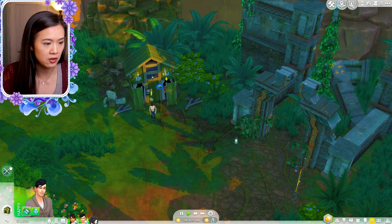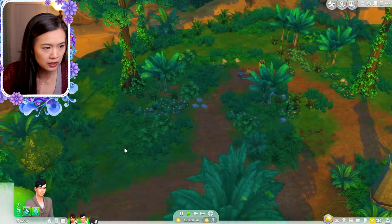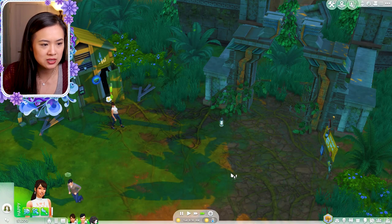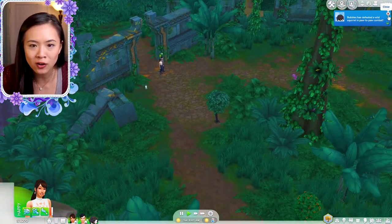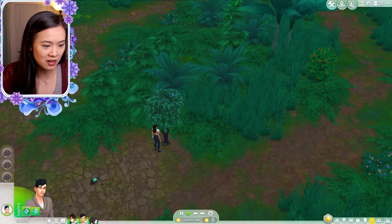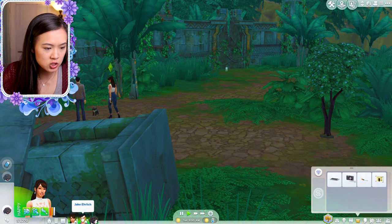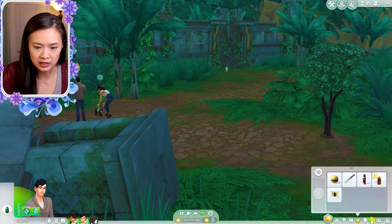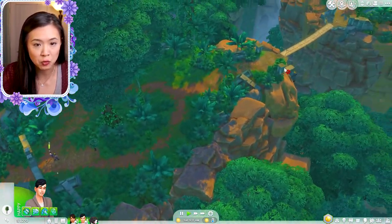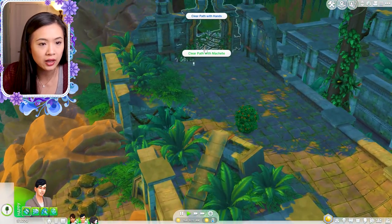Jake notices a relic on the ground — score! But Jake still needs to eat something and we have no food. During a jungle trek, Jake almost stumbles on a strange-looking egg. We don't have a higher archaeology skill, so we try to scare off the bird instead. The egg breaks open and a tiny creature crawls out — the bird swoops down but the creature scurries off into the jungle. Then Jake's machete flies out of his hands and is lost forever.